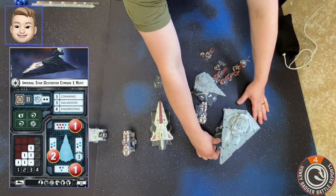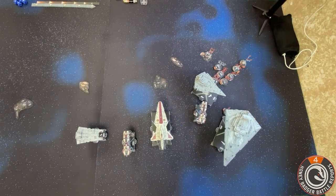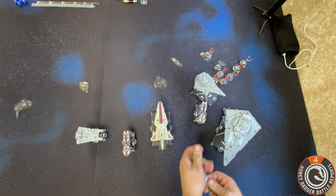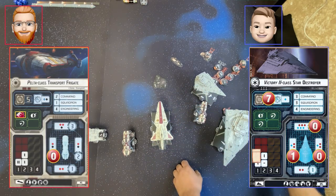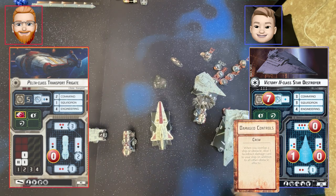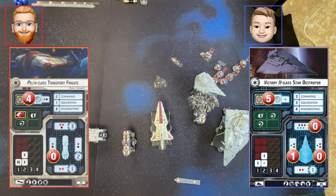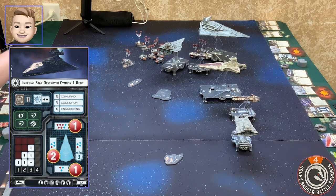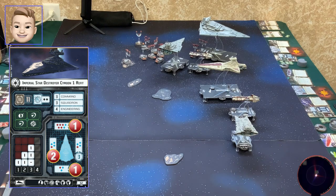I'll go ahead and brace, push it down to two damage, and redirect to the front. So I take two damage to the front. Now my Pelta kind of has to ram you — I can't even turn hard enough to avoid you. So yeah he takes two — yes, bam, bounces off. I take a damage.